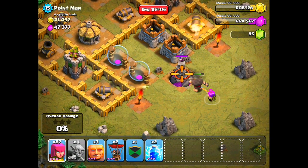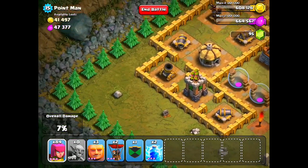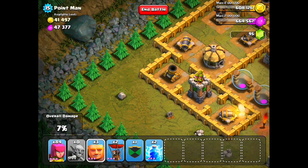Now what you want to do is drop a giant and then drop a lot of archers to give your giant some backup to destroy the wizard tower there.